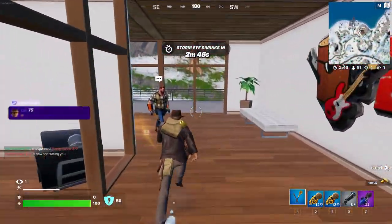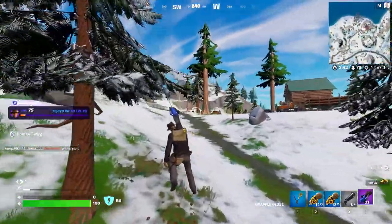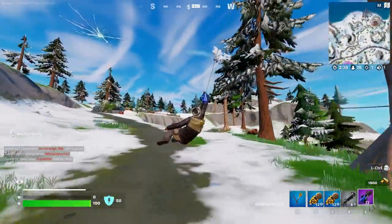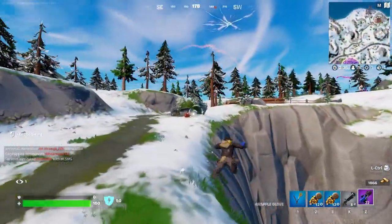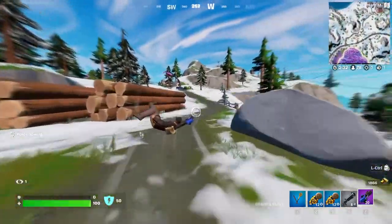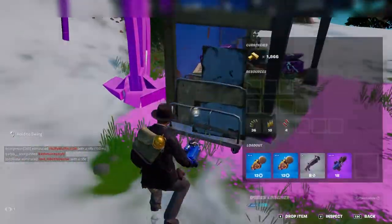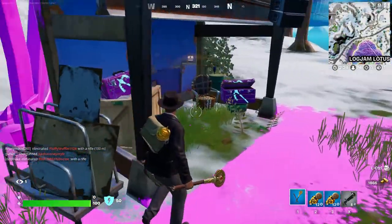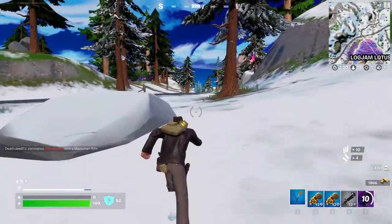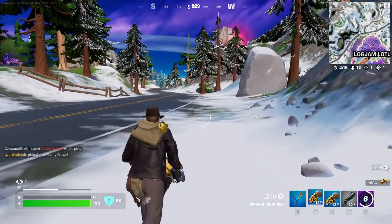Now we have two of these which should be plenty to break eight giant mushrooms. We're going to go back over to the grapple glove spawn location and refuel our grapple glove so that we have 30 charges to get all the way over to Reality Falls. The reason we're going to Reality Falls is because we want to get to the giant mushrooms, and as you've probably noticed, there are a lot of giant mushrooms over there.